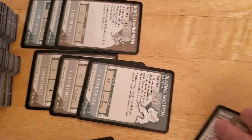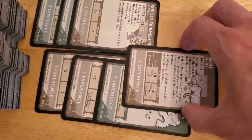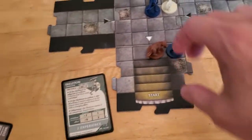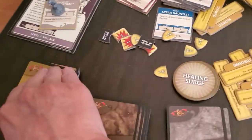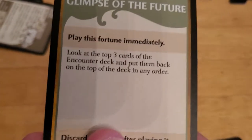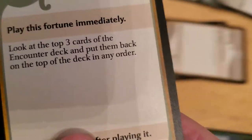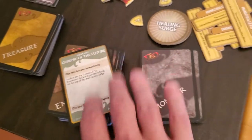We'll place that into our experience pile. We now have two sets of five experience, so we can cancel two encounters. Take the wolf off the board. Arjun will draw a treasure card — and it's going to be Glimpse of the Future: play immediately, look at the top three cards of the encounter deck, put them back in any order.